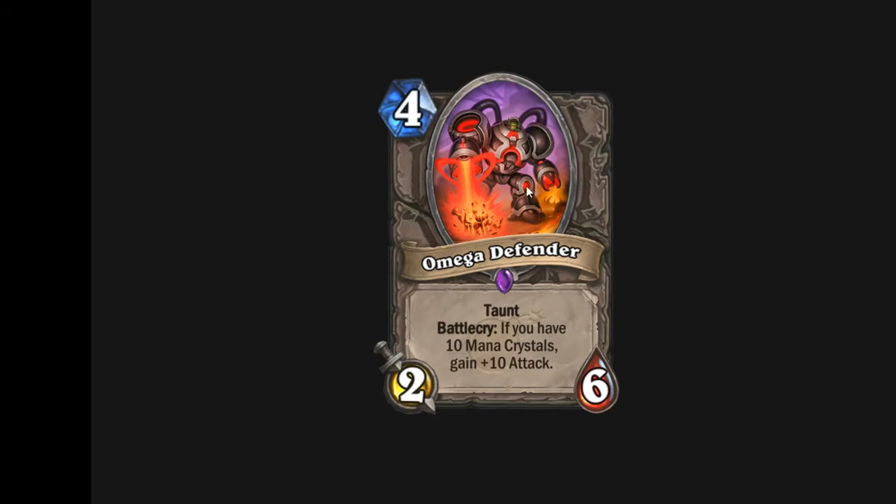This next card I actually think is very good: 4 mana 2/6 taunt. Battlecry: if you have 10 mana crystals, gain +10 attack. I think this card is really good because it has quite a bit of health in the early game to defend you, and late game at 10 mana it becomes a 12/6 taunt — that is ridiculous. I could see this easily fitting into taunt warriors or taunt druids. Very good card.